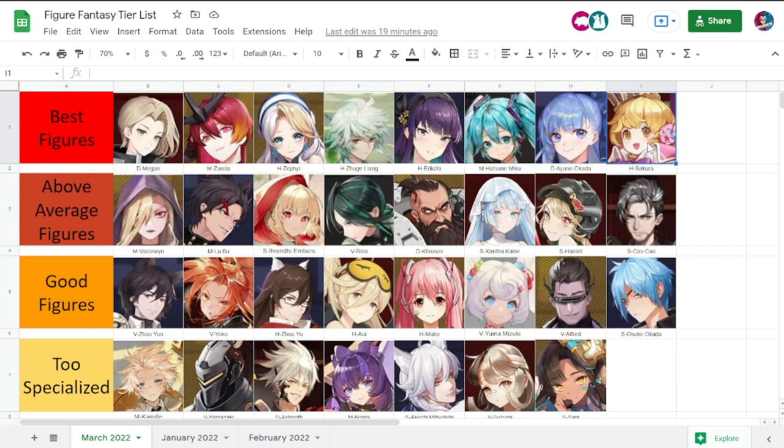Last but not least, we have Sakura. After using her in a lot of PvE and boss stages, she's really really valuable. She's the only figure here that dishes out silence — she can silence bosses and delay opponents. She's a very unique figure: she can do a little bit of healing, buff your damage, and she's a very good swiss army knife — doing buffs, debuffs, and heals. She's one of the best and very underrated figures in this game.